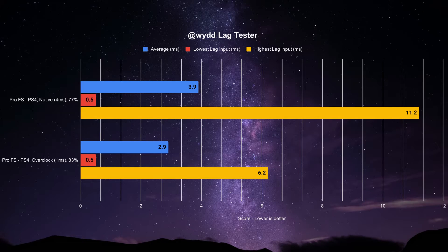Of the 1,000 rapid inputs recorded in the test, 77% of them seem to trigger on-frame. The min-max recorded inputs were at 0.5ms and 11.2ms respectively. When overclocked, the stick performs a bit better with a 2.9ms average. 83% of those tested inputs were triggered on-time. The lowest and highest respective inputs were recorded at 0.5ms and 6.2ms.